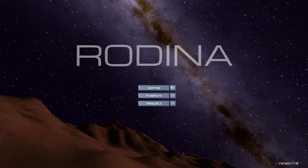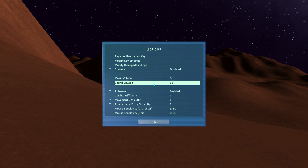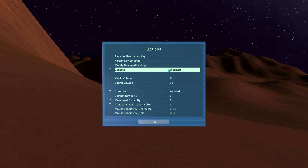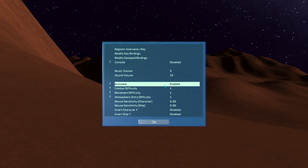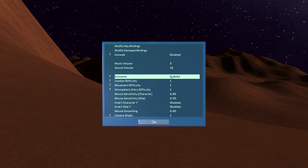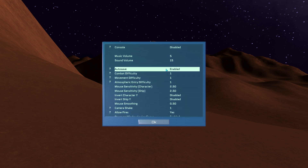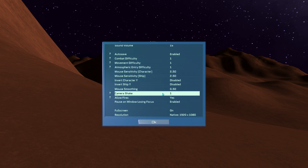Peaceful, freeform, interesting - we got some new options, some new settings. Still have a ridiculously sensitive mouse. We've got some of the new things that have been updated. We've got an auto-save that'll save - it was mentioned in the changelog that it'll auto-save at important times. I don't know what that means. Maybe when you stop your ship or move your ship or something.